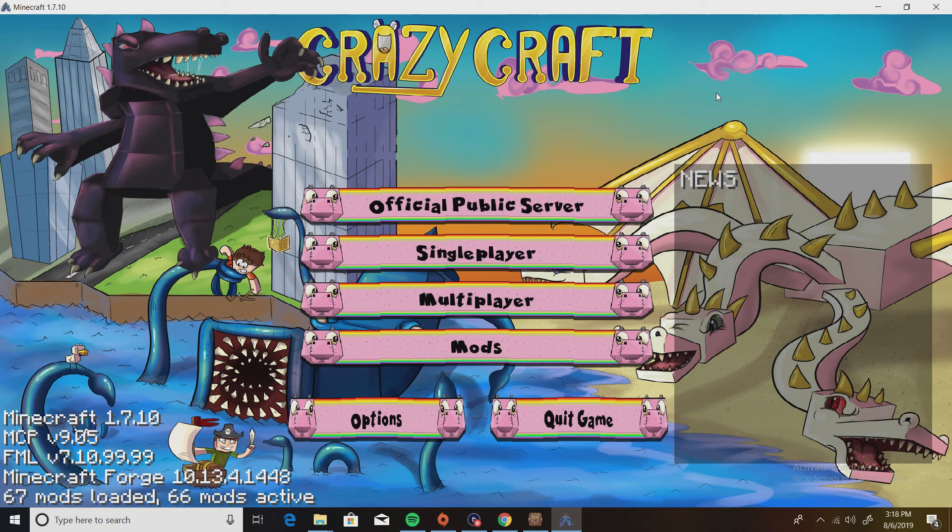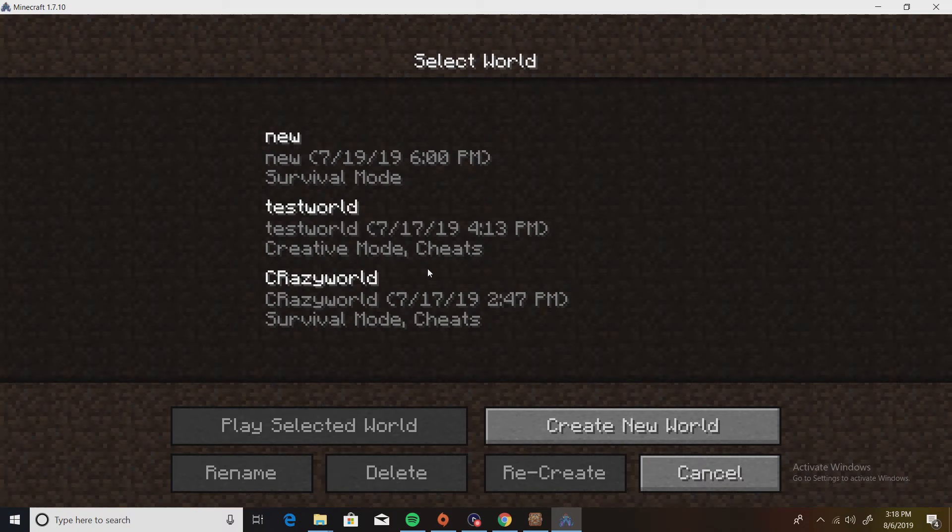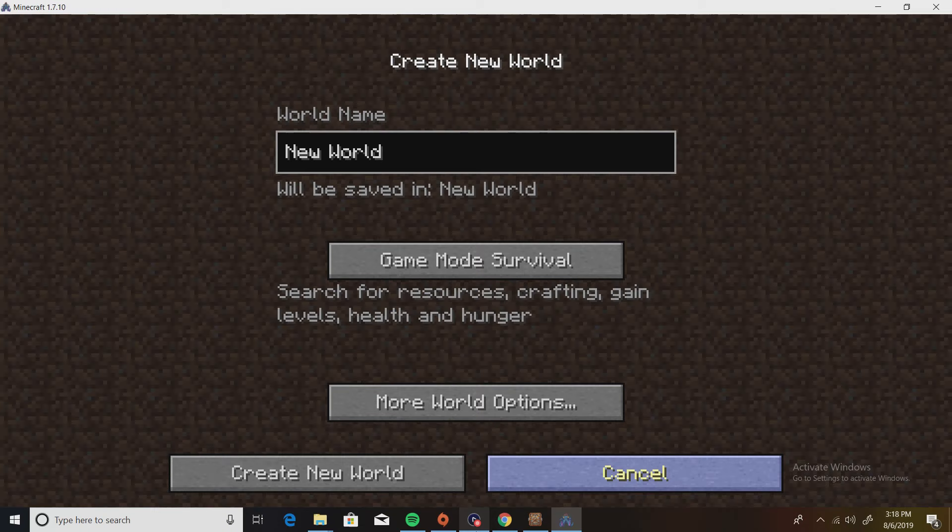Okay we're back. This screen should pop up — it's the Crazy Craft main menu with all these pictures around it, which looks pretty cool. The official server button, as far as I know, does not work. So just go to single player, click 'Create a New World,' and let's load one up so I can show you this mod actually works.